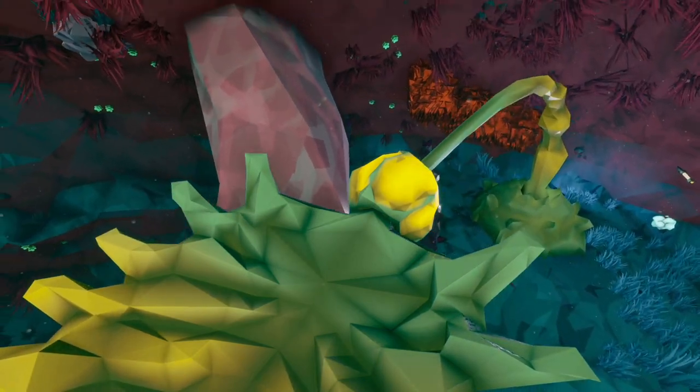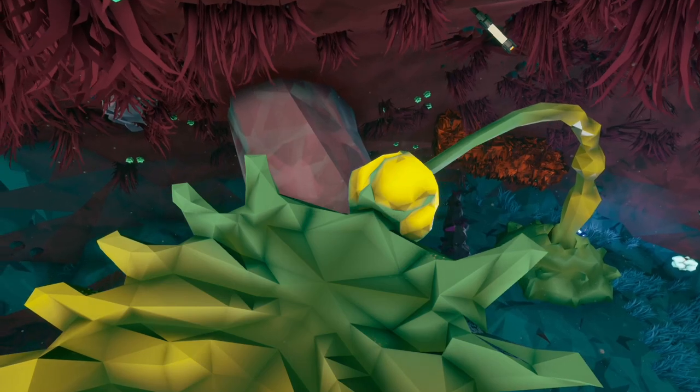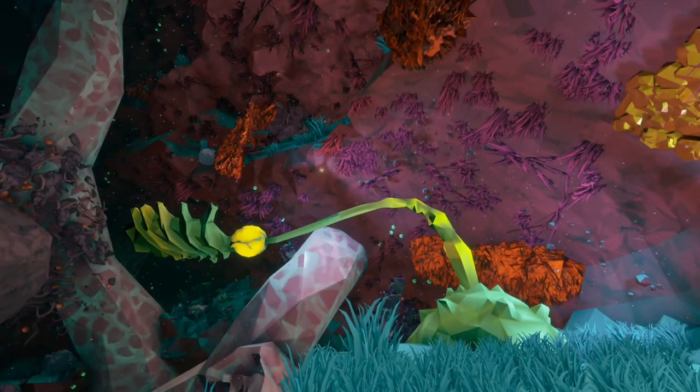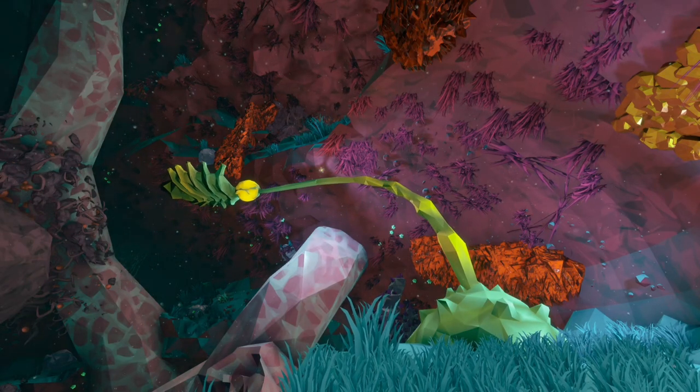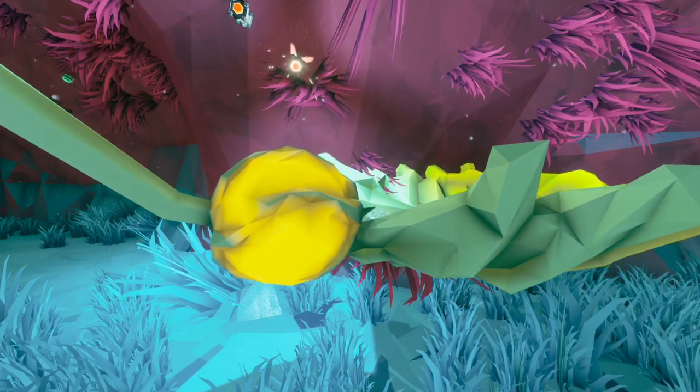This can help dwarves gain access to the higher levels of the caves, where hidden riches wait to be found. The Elevator Plant can also be triggered by shooting the glowing bulb connecting its leaf to the stem, though this is considered a waste of bullets.